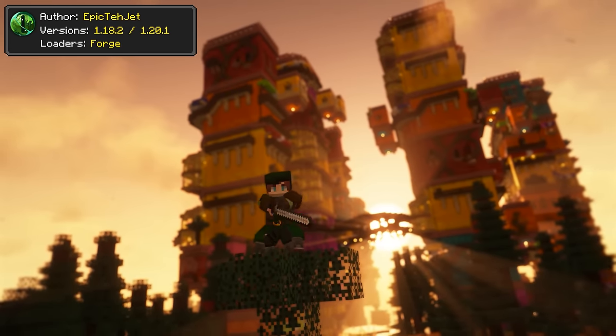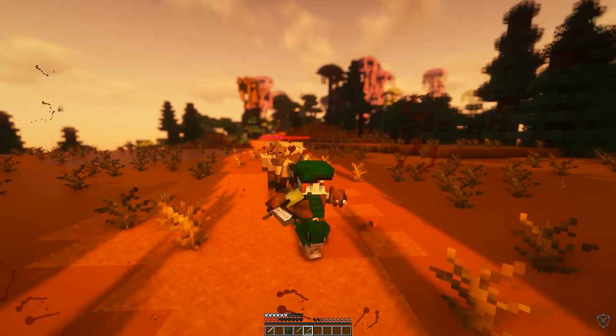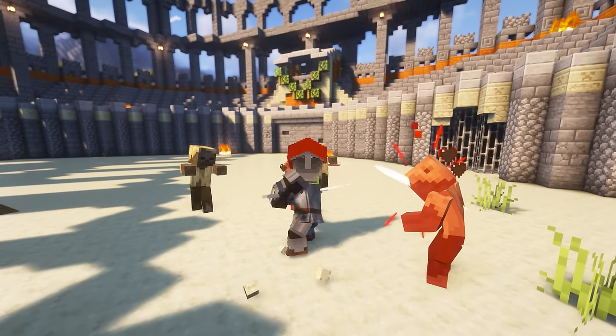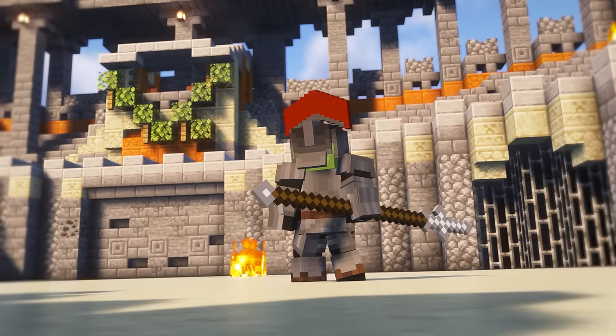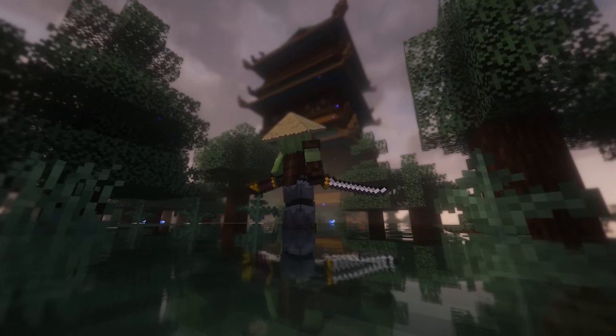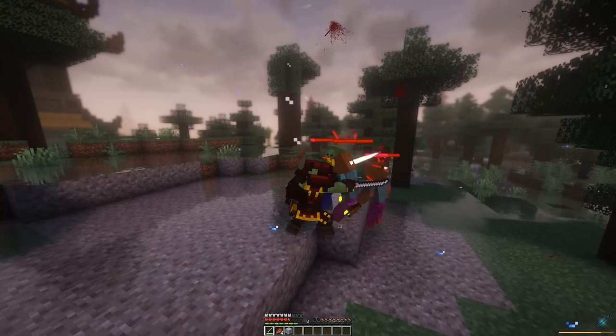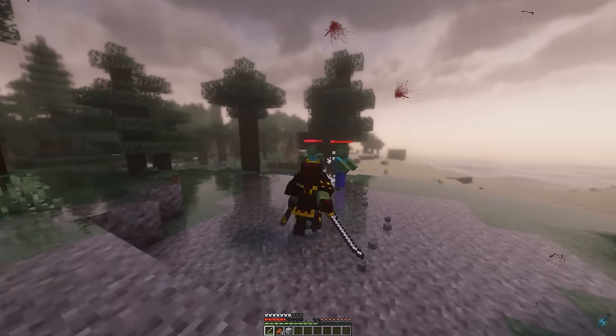Jet and Elias Armors is an add-on for the previously mentioned Epic Fight mod. This add-on included new armors each supporting the Epic Fight mod animation. In my own experience with the mod, I realized that each one of these armors are fit for a specific weapon in the Epic Fight mod collection, so it is highly valuable for any Epic Fight fan out there.